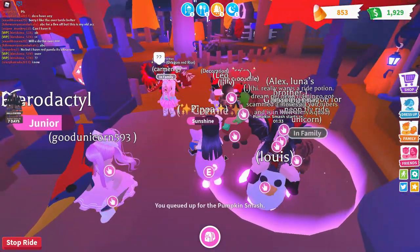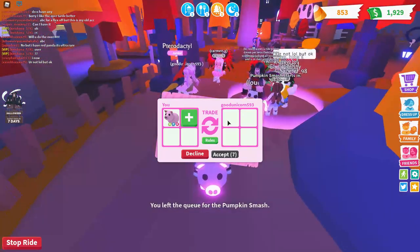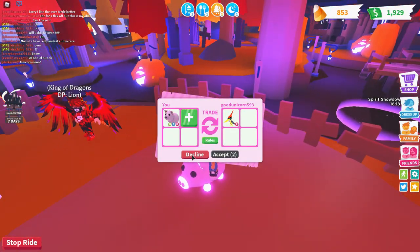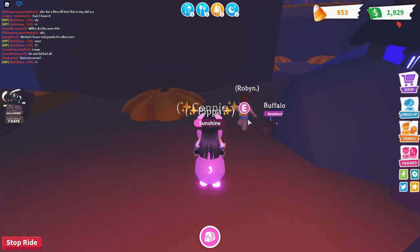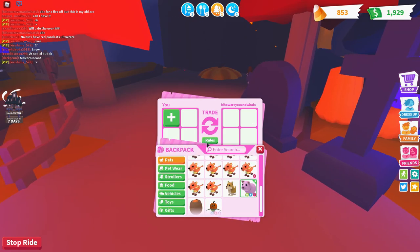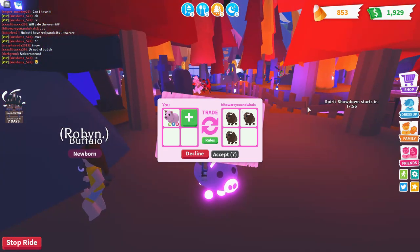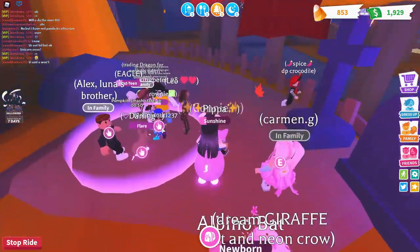Someone sent me a trade request — let's see what they offer. A ride pterodactyl — they're both rare, but I think the pig is more valuable because you can get ride pterodactyls in the fossil egg. No thank you, though it's quite a good offer. I'm going to send her a trade request — I'll add my neon flyride pig. She's got Pippa, so cute. No thank you, I think you're under.